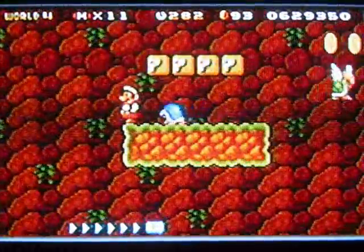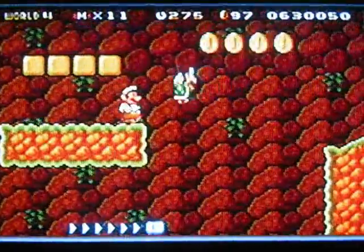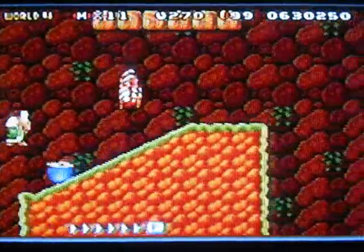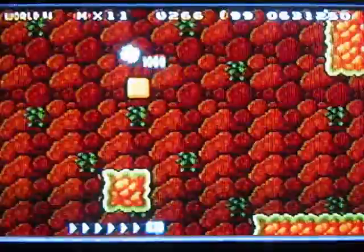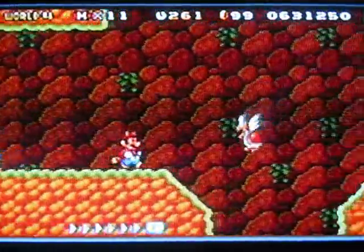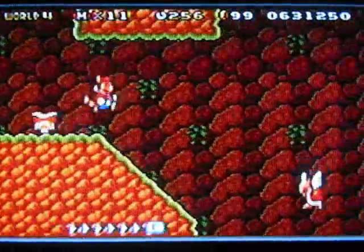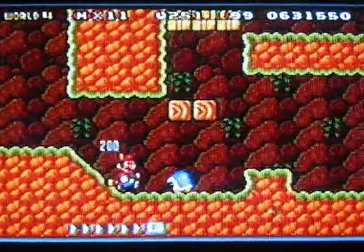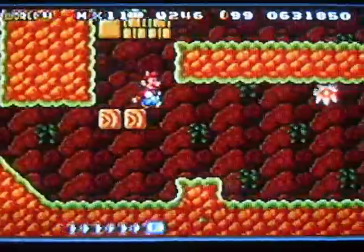I always seem to take hits from these buzzy beetles. And what's the prizes in these boxes? Just a bunch of coins — that's kind of useless. And okay, there's a leaf in here. I could use the leaf, actually. The leaf will be more useful than fire in here, because you can't kill the buzzy beetles with fire anyway. You can kill the spinies though, and the koopas. But the buzzy beetles are the ones really prevalent around this area. Now, isn't there a 1-up in here? Yes, there is.